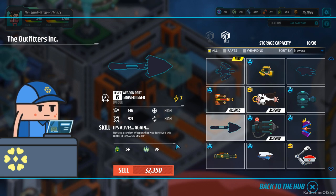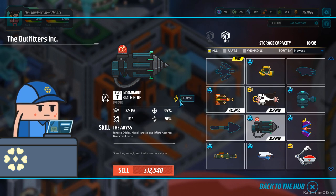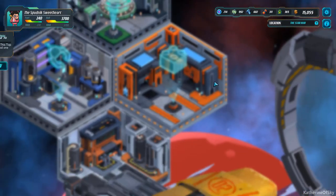The Gravedigger — revives a random weapon that was destroyed this battle at 20% of its max HP. So it's kind of like the skill that we have. But I don't know if it revives the actual weapon or just takes one out of my inventory. Pandy's Box — I should really sell this thing. I feel like it's too expensive to operate every turn, but it attacks all targets and inflicts them with random debuffs for 3 turns each. In comparison with the black hole, this one only costs 4. The damage is kind of in the middle. It hits all targets and inflicts accuracy down for 3 turns — this is a guaranteed debuff, but it costs half as much to operate. Right, let's just leave it as it is. We won't sell it for now — we'll be okay.